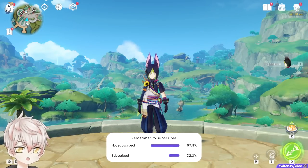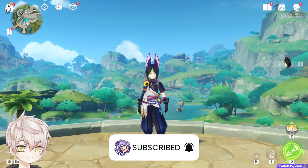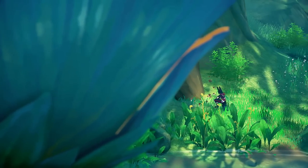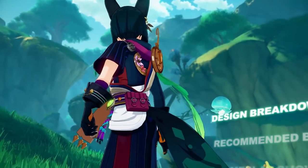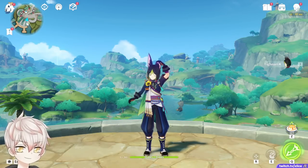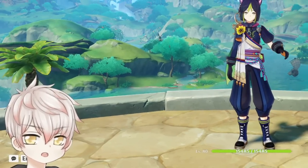YouTube Fronks! Sumeru and 3.0 are finally here. With a new region comes a new background for my character videos, and that also means new characters. In this video, I'm really excited to provide my first impressions of Tignari at C-Zero, breaking down how his kit works, how I'd build him to start, and how his gameplay feels. More in-depth details will be coming in a dedicated weapon comparisons video and a complete guide later in the week. Let's dive right into it.